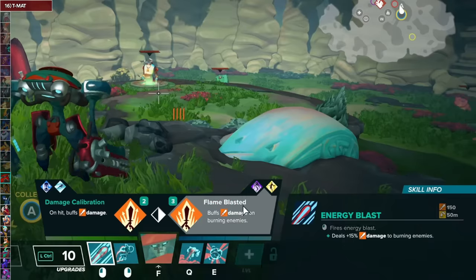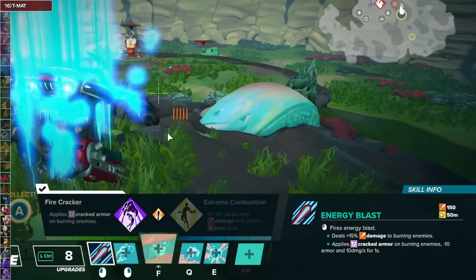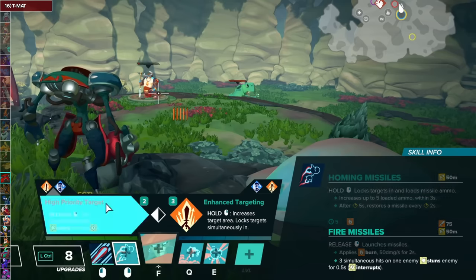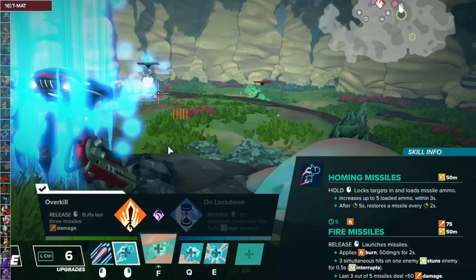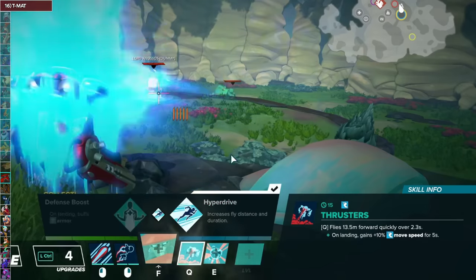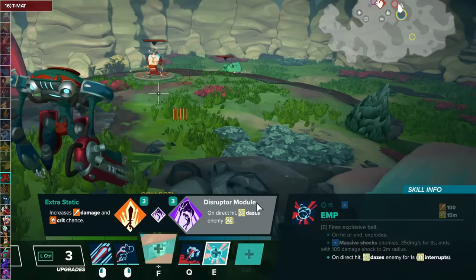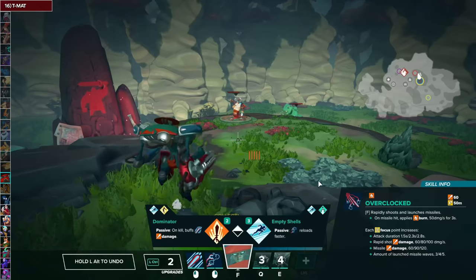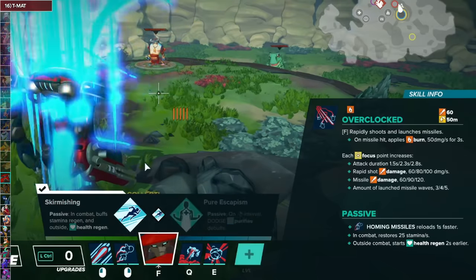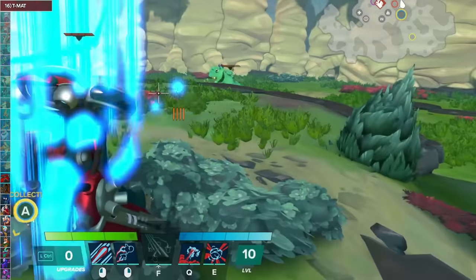For T-MAT's Energy Blast, open up with Flame Blasted and then take Firecracker. For Homing Missiles, take High Priority Target and then Overkill. For the Thrusters, Booster Pack is great and Hyper Drive afterwards. For EMP, I like EM Signature and the Disruptor Module. For the Focus, take Empty Shells and Skirmishing — basically increased survivability. For the Clash talent, Vigorous Thrusting.